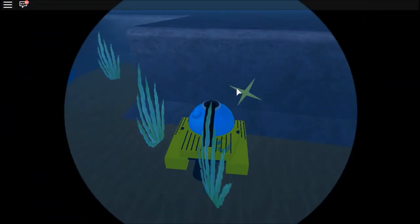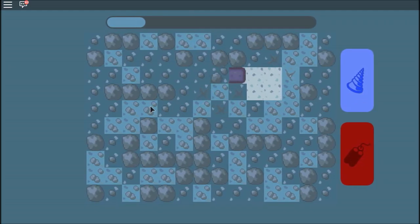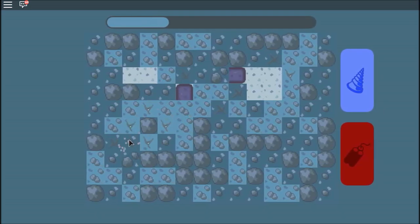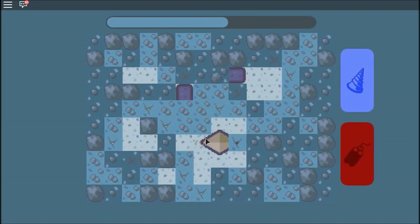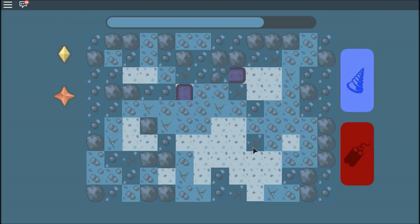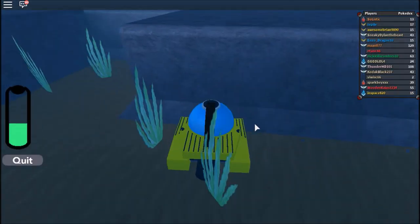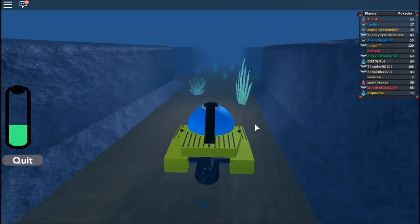There we go. So we get a drill and explosives. And as that lady mentioned, the drill is more precise. Looks like we got something here — looks like a revive. Yep, it is. We got revive and star piece. Not what I wanted, but it's okay — it's free, we'll take it.